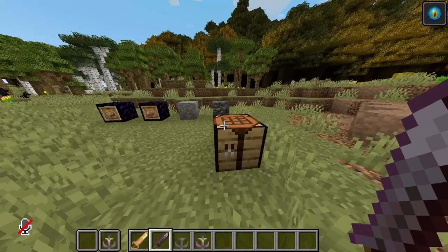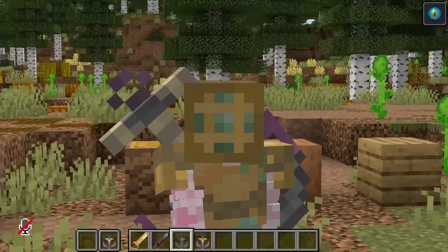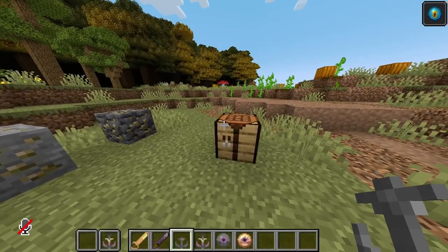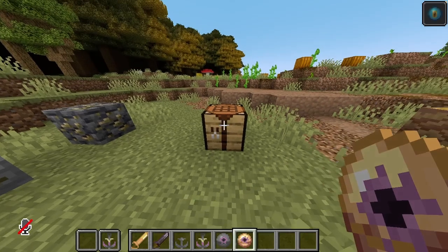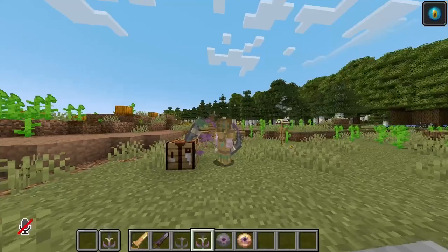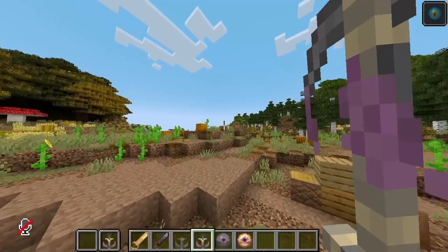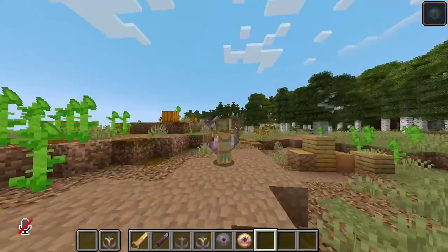My favorite feature in the entire mod — you can craft an anchor head. In all seriousness, you can find an idol eye of the storm in a treasure chest, which with pirate gold can be converted to an eye of the storm. Using an eye of the storm, an anchor head, and a few iron, you can create the storm's heart. This is my favorite feature in all of the mod. It looks absolutely amazing in first person, and it's compatible with the back slot mod, which you can see on my back here.